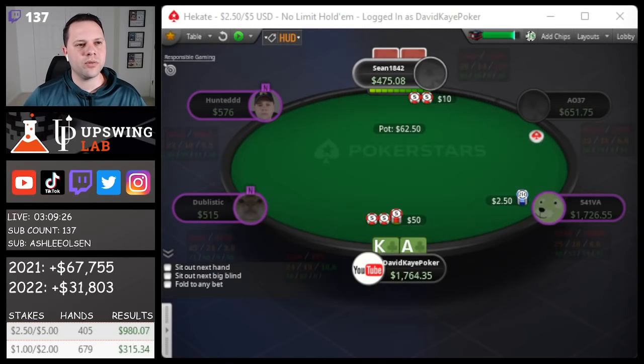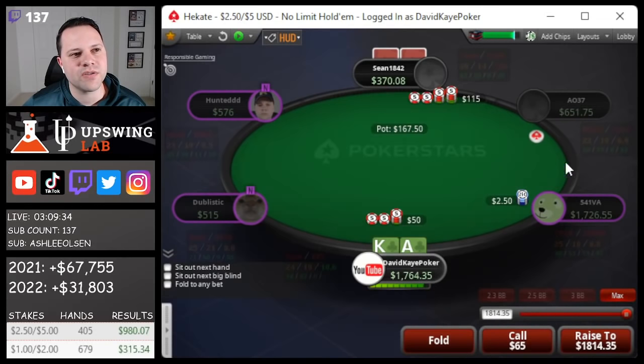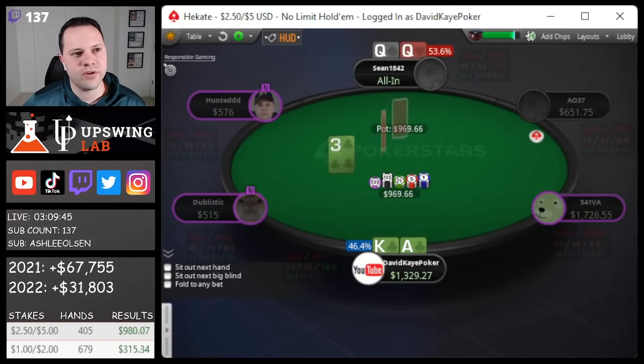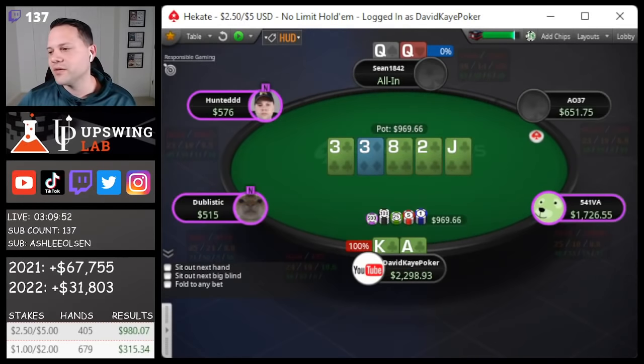Cutoff opens, we 3-bet ace-king suited and he clicks it back. Out of position, I mainly just want to get this in. It's a bit scary since I don't think he 3-bets and 4-bets very wide. In position I might flat versus 3-bets more often, but out of position I prefer just jamming. We go for it. He shows queens — we're going to have to flip. Pop a flush draw, turn it. Nice flip there with ace-king. I usually play 4 tables when playing cash; if I'm playing tournaments I'll play 6.